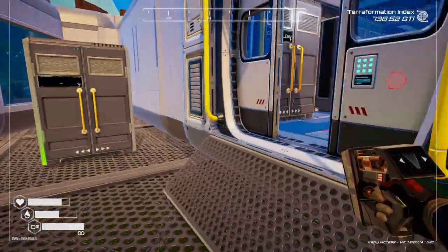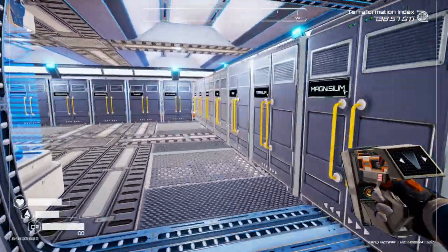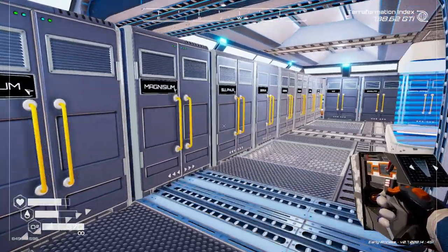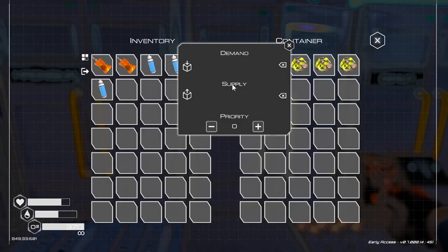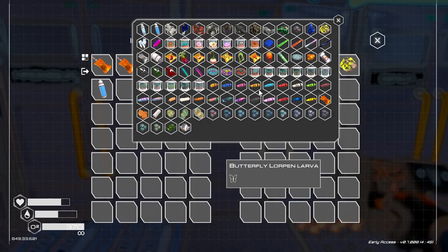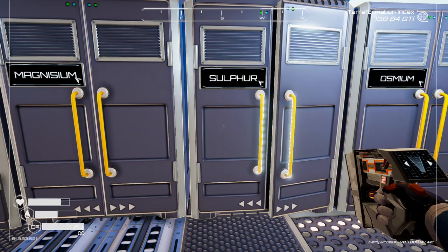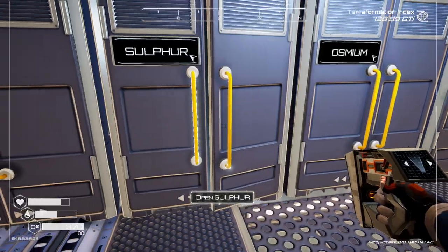So basically you want to go - let's do sofa. I want some sofa, I think I'm pretty short on sofa. There's sofa. So if you click on this little wheel, you've got a demand. So we'll demand sofa - find it on here, click on your sofa and we'll give that priority 2. So that's done. Basically this cabinet now is asking for sofa on priority 2.